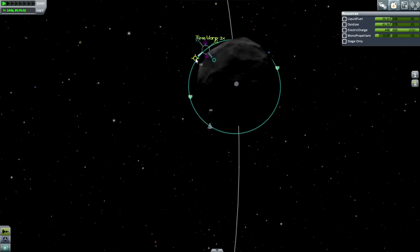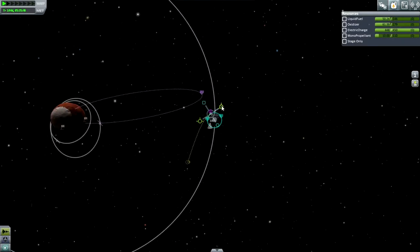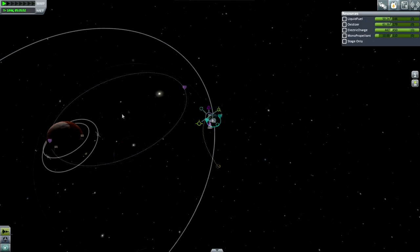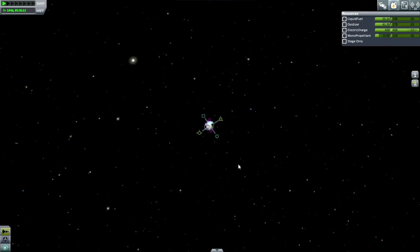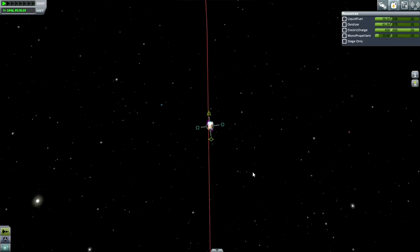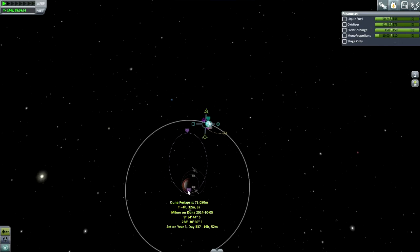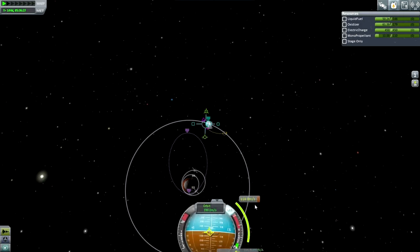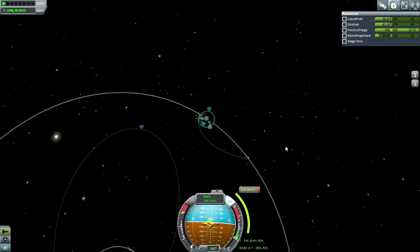Over here that gets us our return trajectory. Let's try and make it so it doesn't crash into the planet. Let's see which direction the apoapsis is going in. That's the opposite direction — we actually want it down, going this way. So yeah, not the right direction, not the most optimal procedure here. Okay, but we'll have to do this anyway.